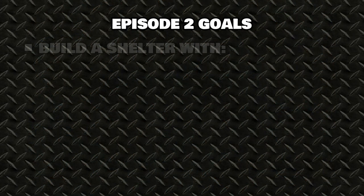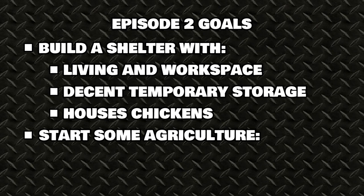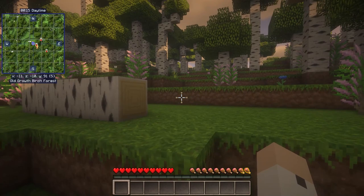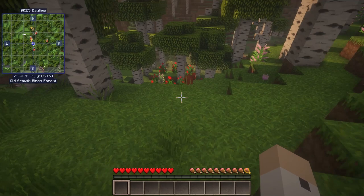The goals for this episode are to build a shelter with living and workshop space, decent temporary storage, and housing for at least chickens. I also need to get agriculture going — at minimum wheat, which is easy enough by bashing grass for seeds — with bonus points for flax and pumpkin agriculture. And here we are in the new world. I can see right away that we're a bit higher in elevation above sea level than I originally figured, so I'll need to add a couple of levels to the design — likely devoted to agriculture.